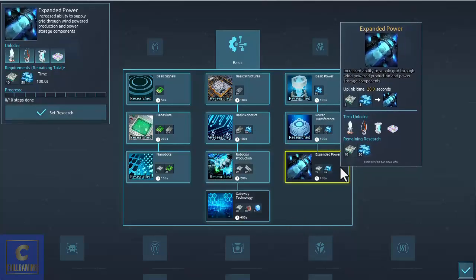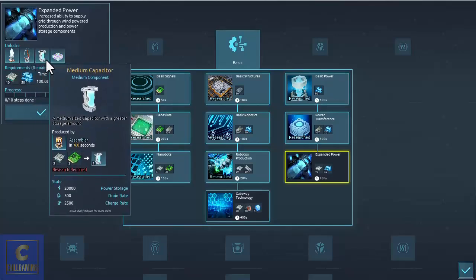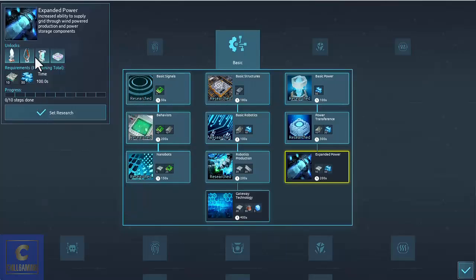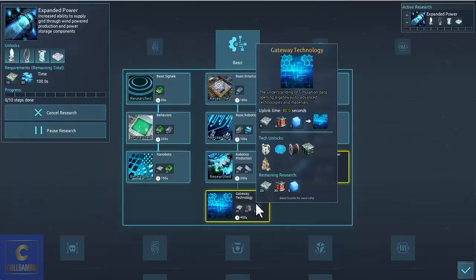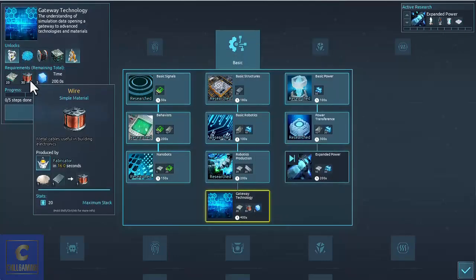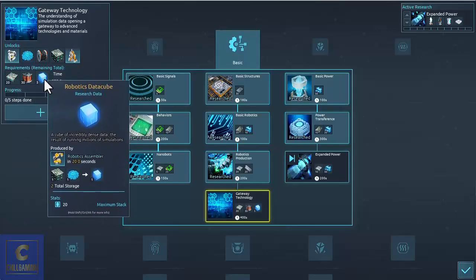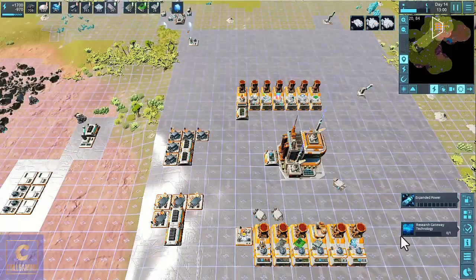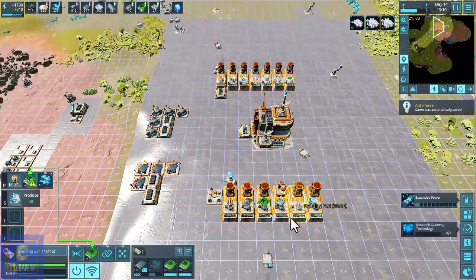Let's look at what other research we can do. We've got expanded power, which we'll definitely need — it gives us the wind turbine on an M socket for plateaus, and the medium capacitor, which gives so much more power. There's also the medium turret. We'll set research for that since we've got all the materials. We'll eventually need to explore ruins to get more of certain items. The research has already started, so let's make sure everything is online and producing.